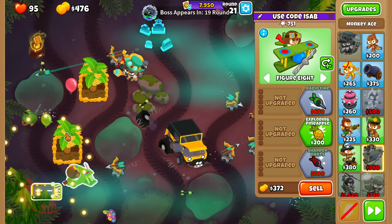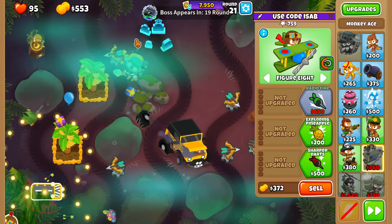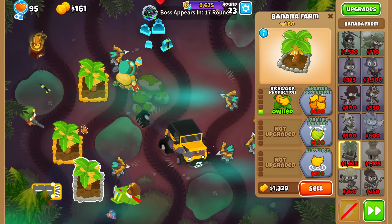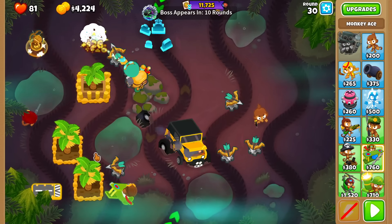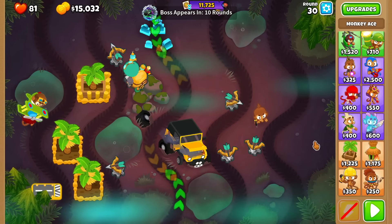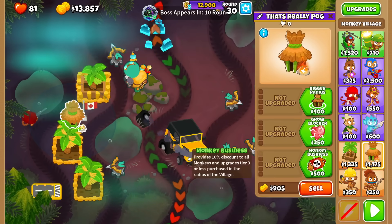As I always say with bosses, it's always the first couple rounds that matter the most because that's where you snowball. 81 lives — I probably could do better than that, but that's fine. So after round 30, here is where I want to sell the NFT. That's when their interest rate goes down, and when interest rates go down, we sell. And with the extra money, watch as I do the following.